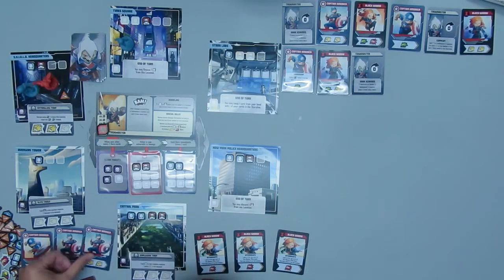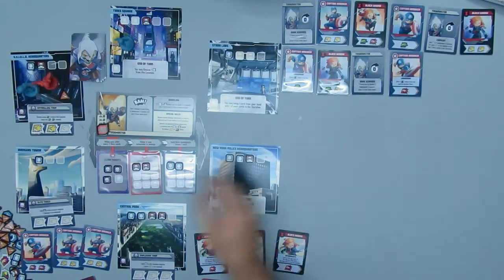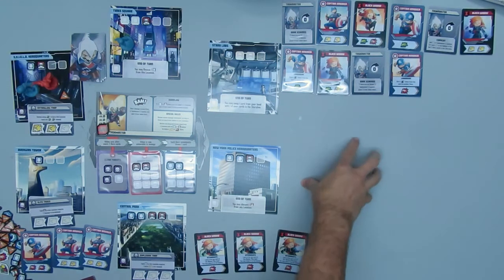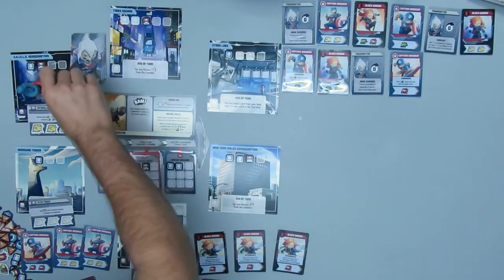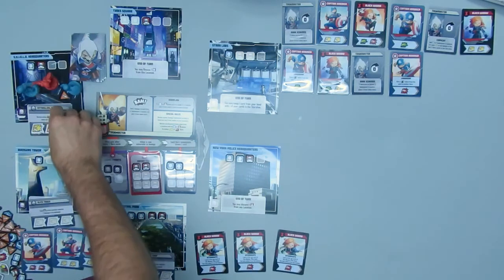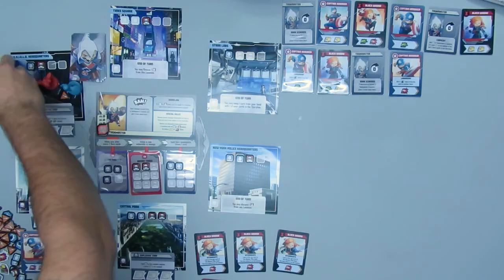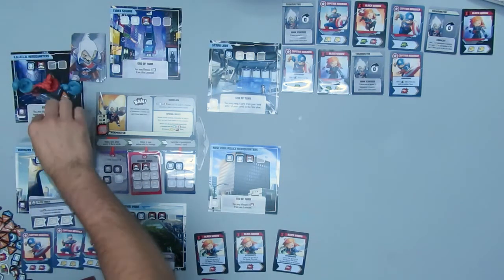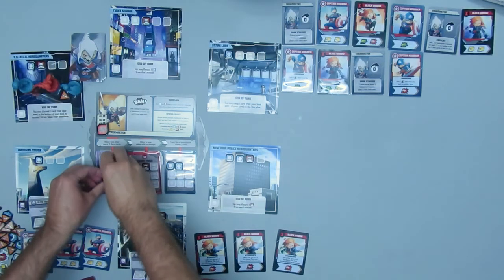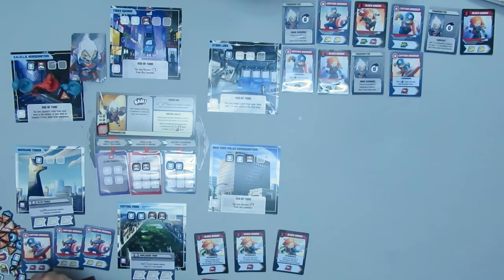Back to Captain America. He's going to have leadership again — he'll take a wild token and give it to Black Widow. He has a move, a heroic action, and an attack action. We'll finish that threat card, the Entangling Trap. By finishing that mission card, the villain acts after every two hero cards now.